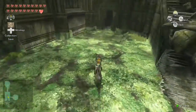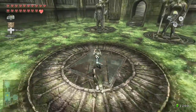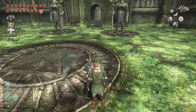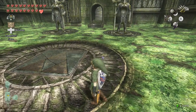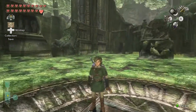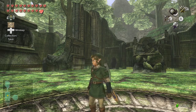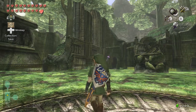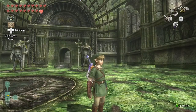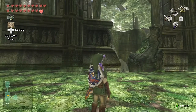Welcome back to Let's Play The Legend of Zelda: Twilight Princess HD. Last time we finished traversing through the Palace of Twilight and fought against Zant — we were victorious and Zant is defeated. But we have other problems: his master Ganondorf has already seized control over Hyrule Castle, and it's our job to go put a stop to him and rescue Zelda.